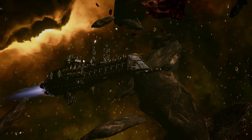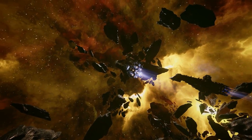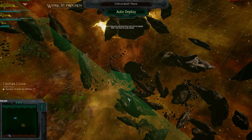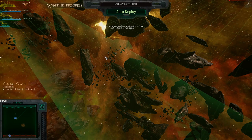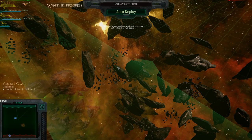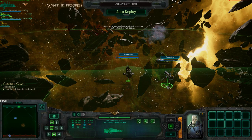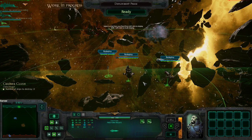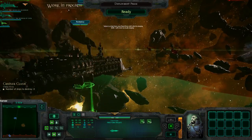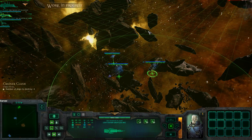As you level up you will get access to higher point battles, which will allow you to have much bigger fleets and larger ships — all the way up to battleships and dreadnoughts. However, that also means the enemy has that as well. Now this green area is our deployment zone and the red area over there is the enemy's deployment zone. These are very, very nicely detailed ships, I've got to say.